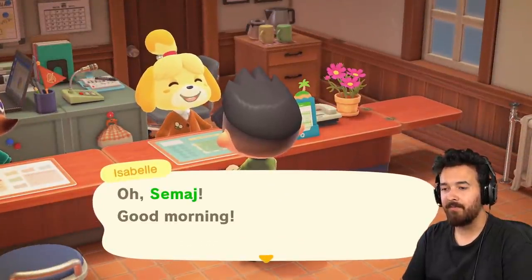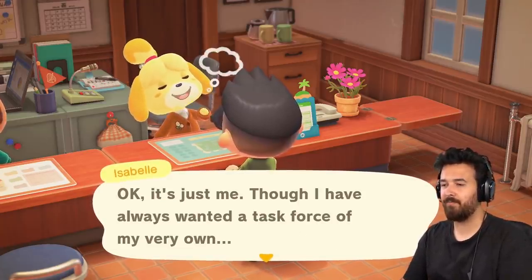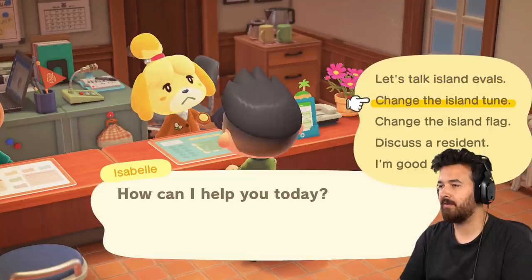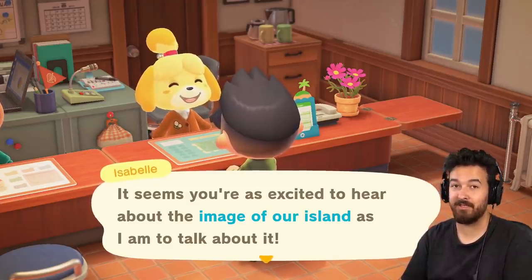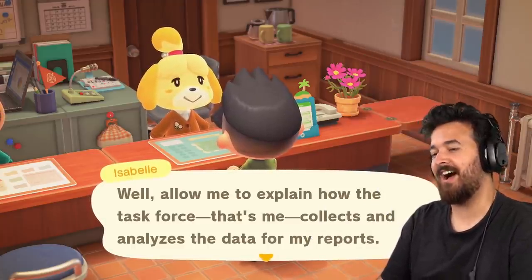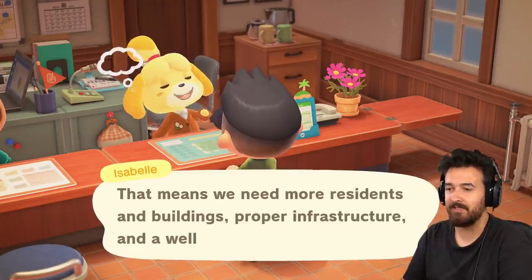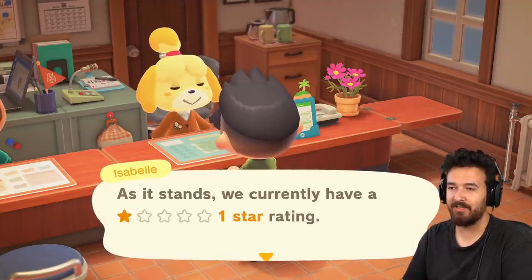Let's go talk to Isabelle then. Mr. Nook mentioned I'm leading a task force that compiles feedback related to the image of our island — it's just me, though. Island evaluations. The five-star system: the better the balance of natural beauty, development, and decor, the more stars the island receives. That means we need more residents and buildings, proper infrastructure, and a well-decorated natural setting. I wasn't expecting much — we're a one star. Folks are feeling like we still have room for improvement.